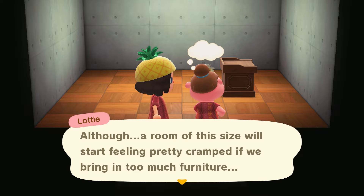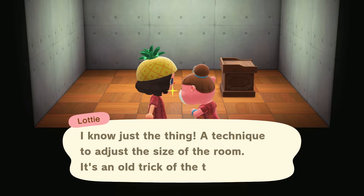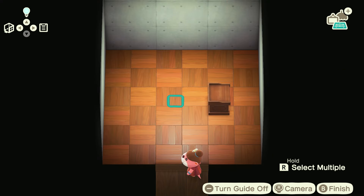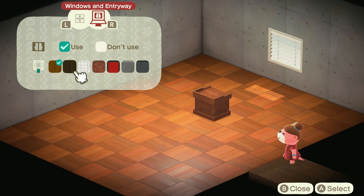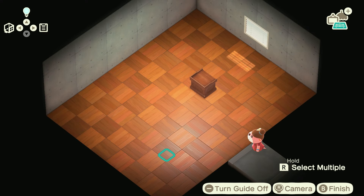A room of this size will start feeling pretty cramped if we bring in too much furniture. I know just a technique to adjust the size of the room - it's an old trick of the trade. I have way too much power here. Let's change the size of this room, it is a little cramped - I don't think you can do much learning in here. And for some reason all classrooms are like rectangles, so we'll do that. Windows might be nice. Okay in the entryway we can use - I guess just that is fine. Okay so this is our basis.